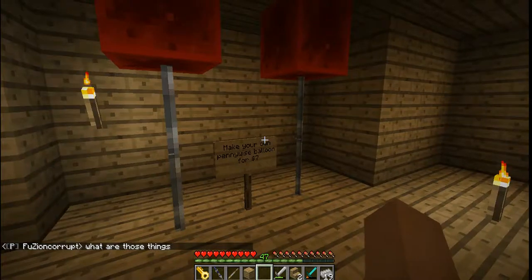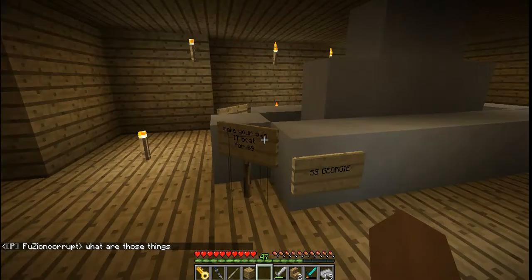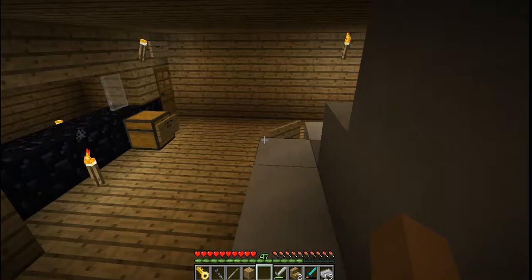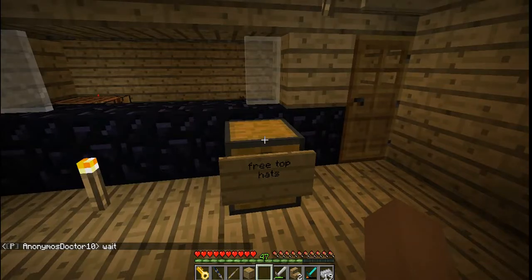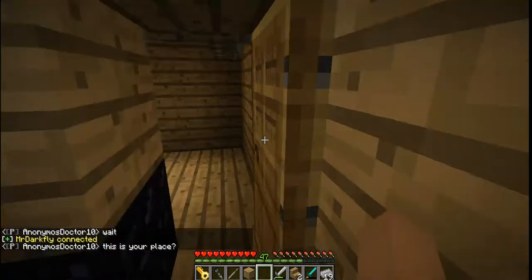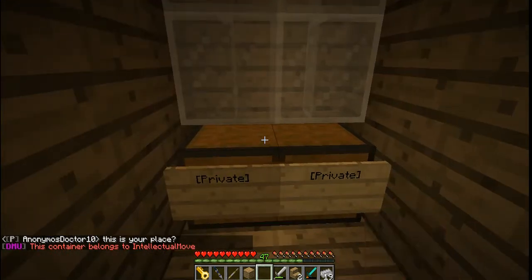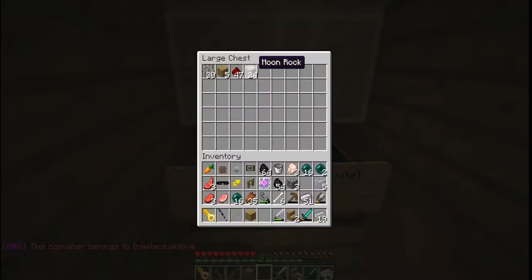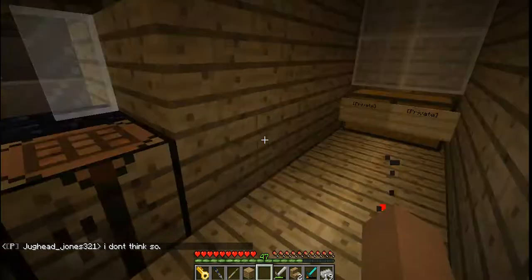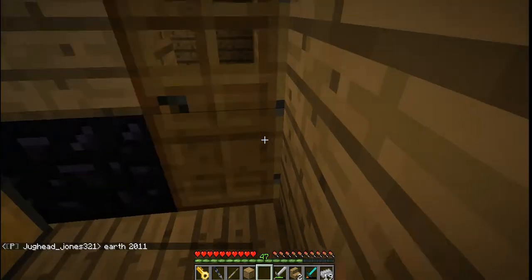You've got 'Make Your Own Pennywise Balloon' for seven dollars, and 'Make Your Own IT Boat' for nine dollars. We worked on this, and he put in three top hats - there's one left. This is like staff access only, me and him can go through. This is our shared chest - that's his side but I can open and access it. You've got redstone, iron bars, wood, and rock to make the accessories for the boat and the balloon.